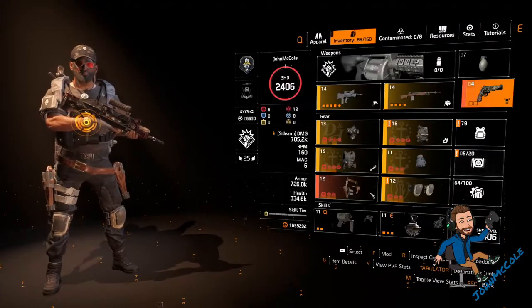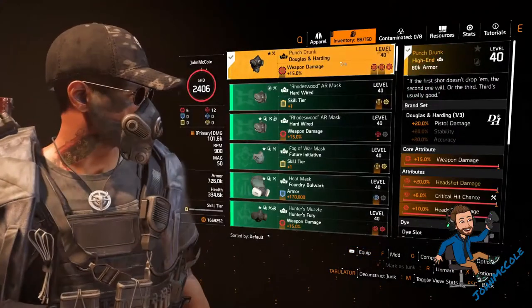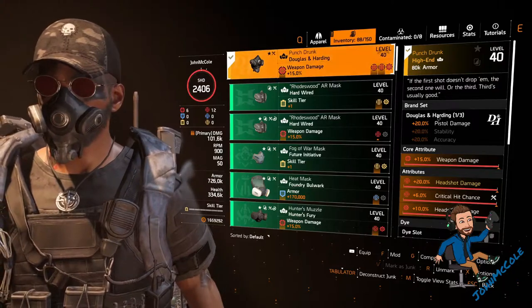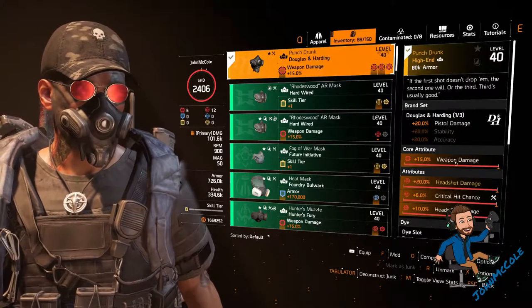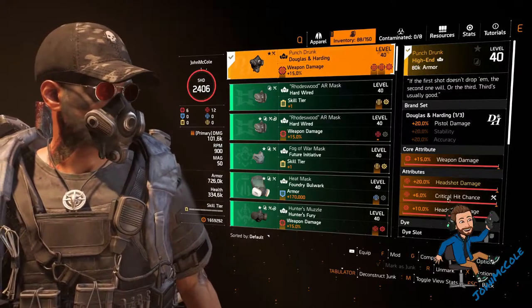Let's take a look at my gear. On my mask I have the named Douglas Harding Mask Punch Drunk. One piece of Douglas Harding gives me 20% pistol damage. I got weapon damage, the unique 20% headshot damage, critical hit chance, and a headshot damage mod on it.